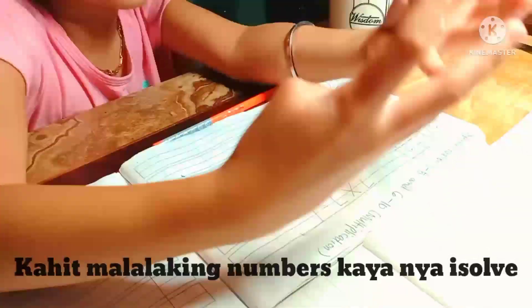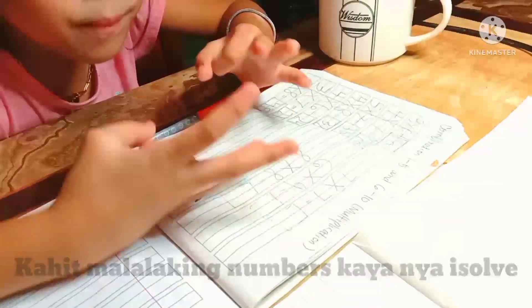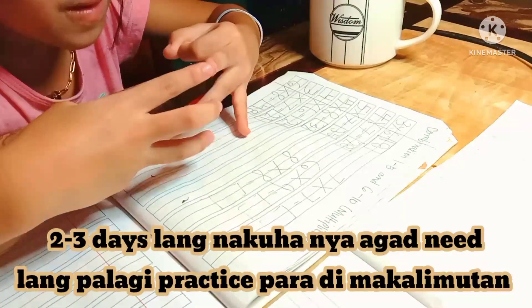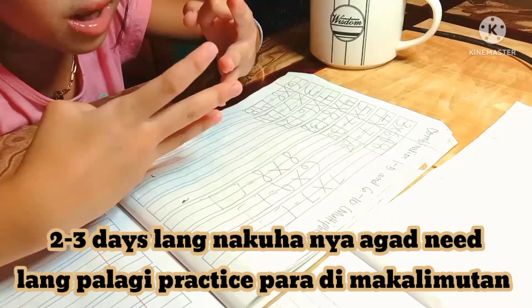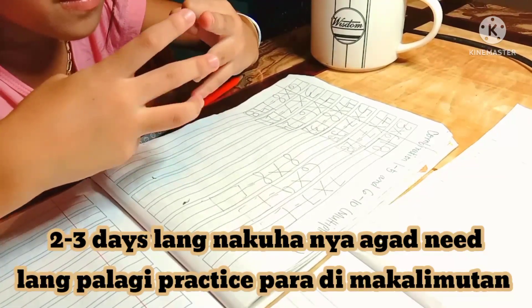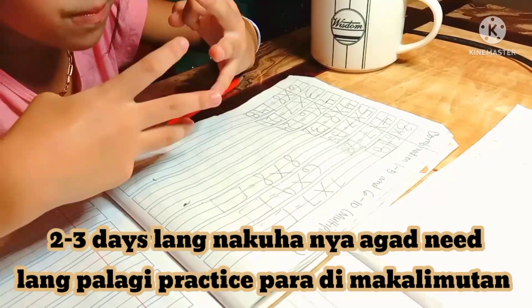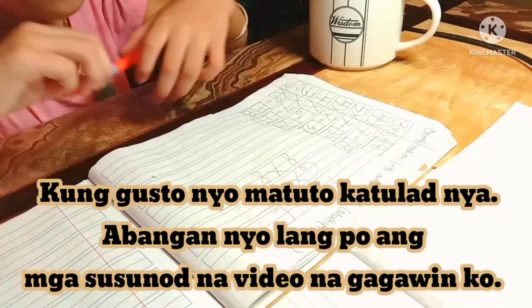So ito si 7. Dito yung hand mo pa, makita nila — 7 times 7. 10, 20, 30, 40, 41, 42, 43, 44, 45, 46, 47, 48, 49. Okay, the answer is?